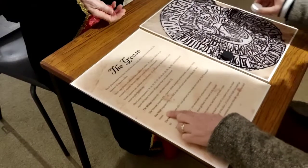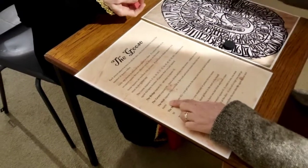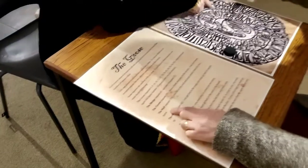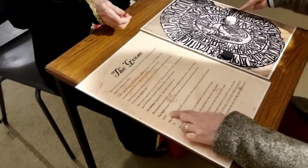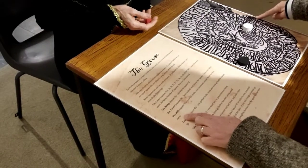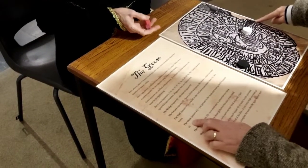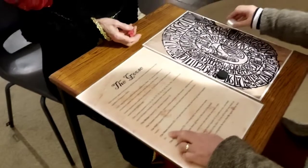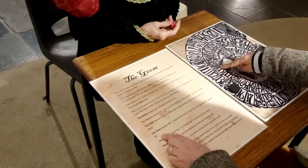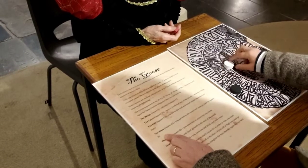If you land on square thirty-one, that's the well — you fall in the well and must remain there for two turns. If you land on number forty-two, that's the maze. You get lost in the maze and must go back to square thirty.